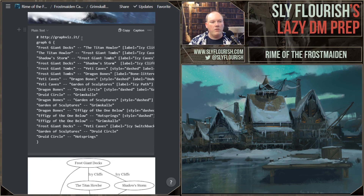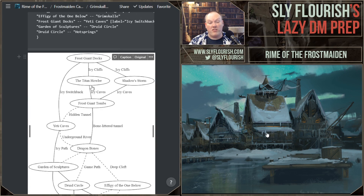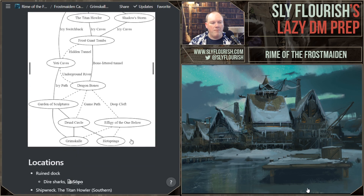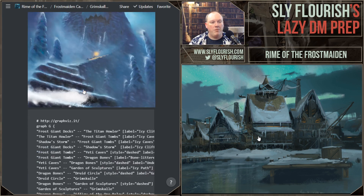Someone asked what tool I used — I used a website called graphviz.it. Graphviz lets you build a graph online, and you do graph G with a squiggly bracket syntax. Basically it can build nice circles, you can highlight them, you can put names on what the pathways are — the icy switchback, hidden tunnels, underground rivers, icy paths, game paths. And then I can do dotted lines to show what are hidden paths, like paths they might only discover with high perception checks. In my game though, they're going to see them all because they have very high perception.